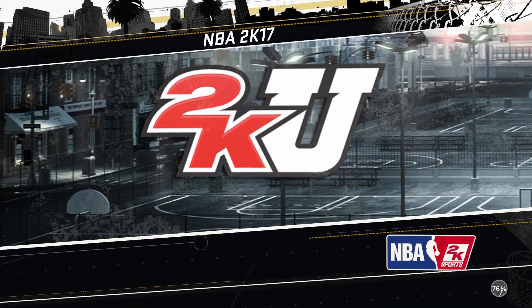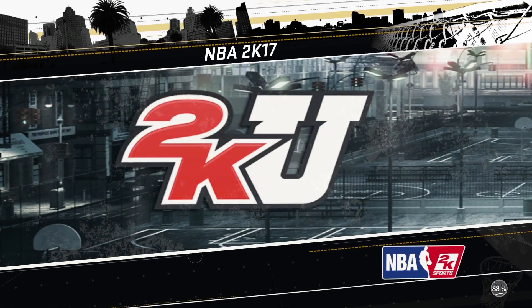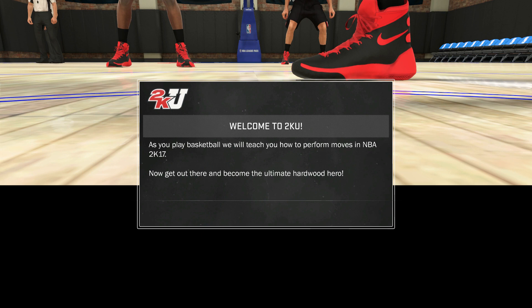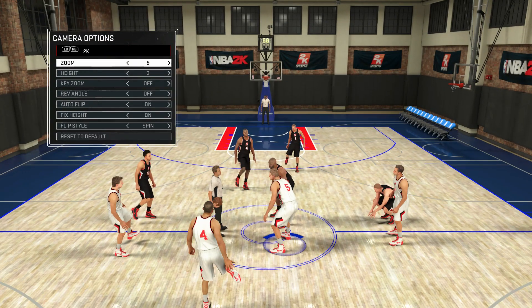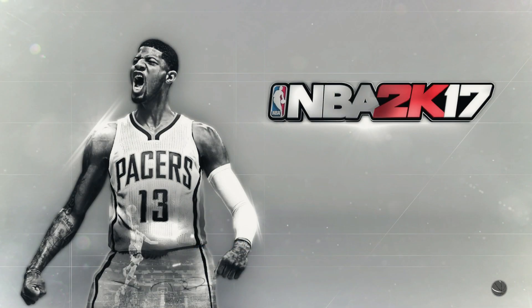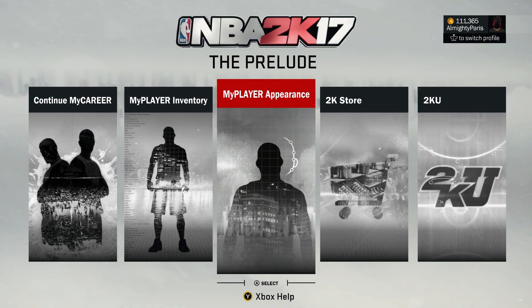Once you have the facescan and that's how you want it, you're going to want to go back on 2K — not the Prelude, but the main 2K — and load up your MyPlayer Appearance from the main menu, just to make sure that the facescan is still on your player. It might take a while to load. Make sure it's still on your player, because I've heard people say they've been having trouble getting it to transfer from the Prelude to 2K. If it's on your player, all you have to do is accept changes, and that's it.